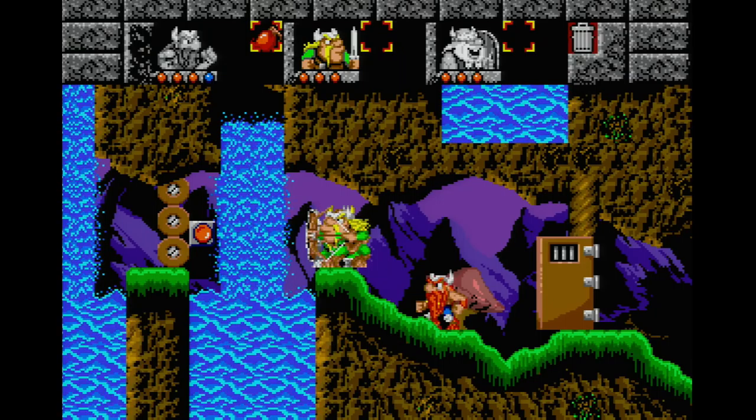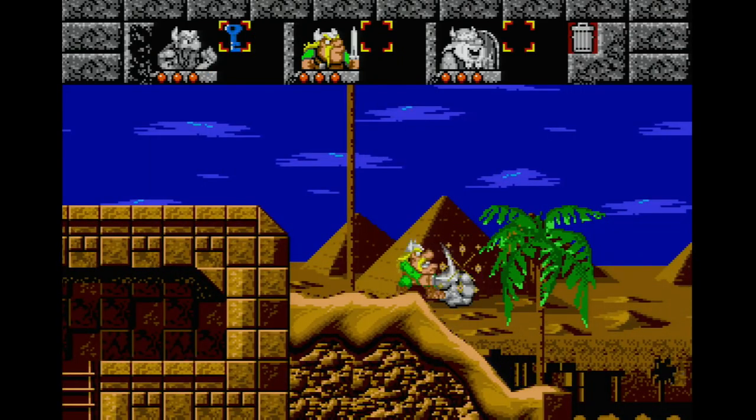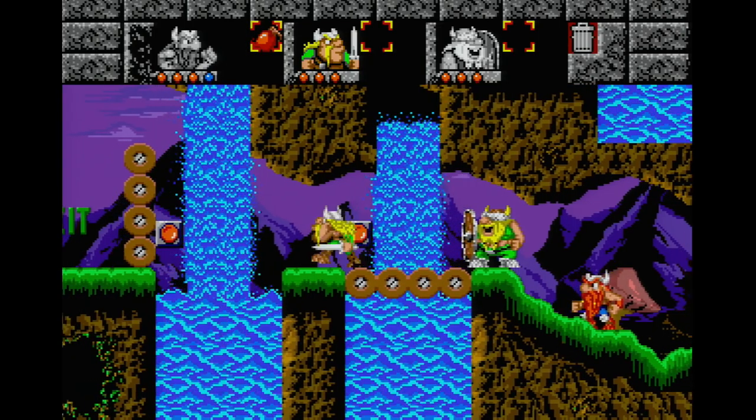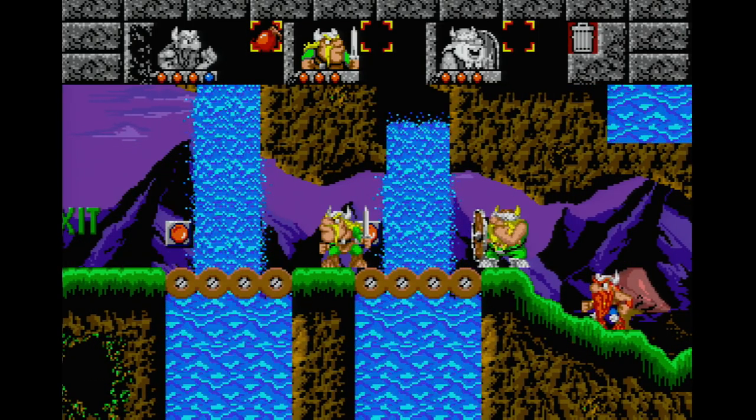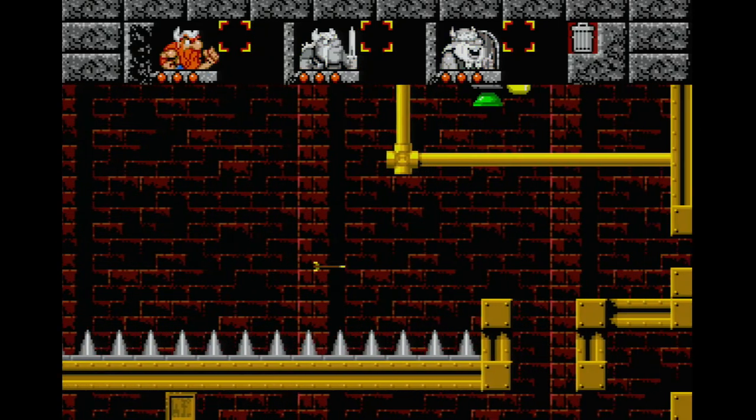Olaf can also use the shield to slow his descent. Finally, Balog the Fierce has a reasonable pace, cannot jump, and yields two weapons. The sword can be used to slash foes, while his unlimited arrows can be used to flip switches and take down foes across the screen.